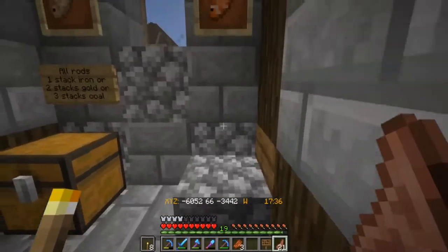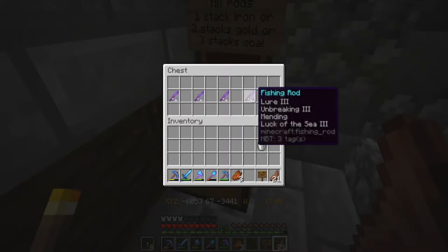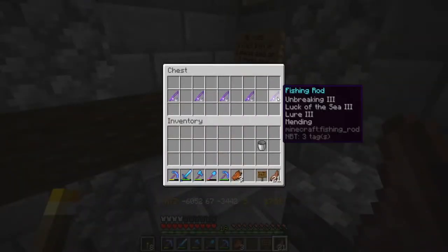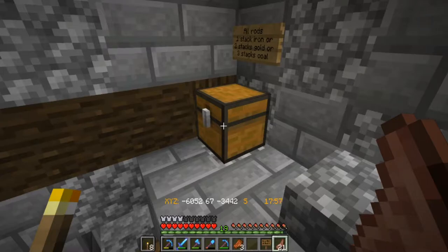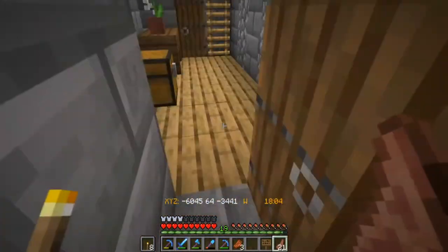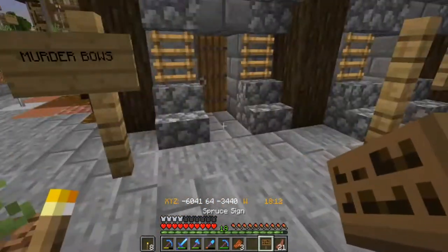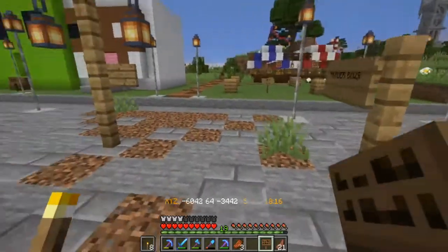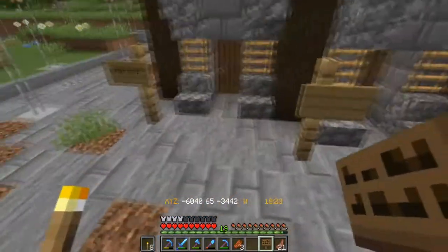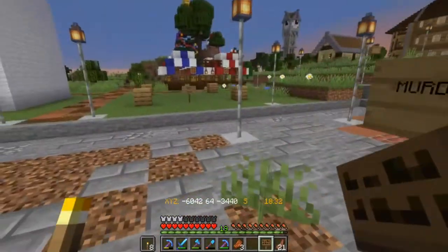We've got enchanted rods with Infinity, Punch, Power, Flame, and Unbreaking — David Bowie, Splinter, Death Lord, Zephyr, Firestorm, and Heartstring. I'm going to take a wild guess and say someone has been AFK fishing. All rods are one stack of iron, two to three stacks of coal each — kind of expensive. I do kind of want one but seven stacks of coal for a ball and a fishing rod combined is quite a lot.